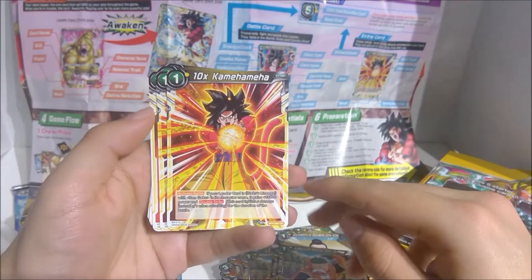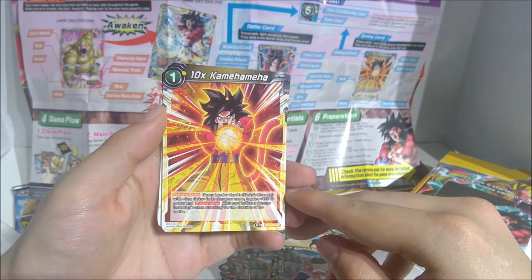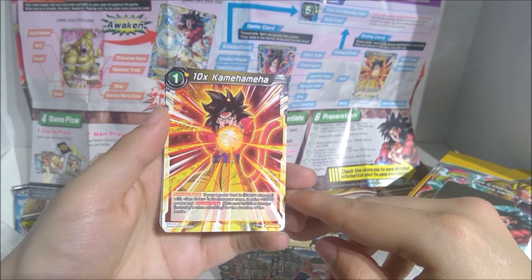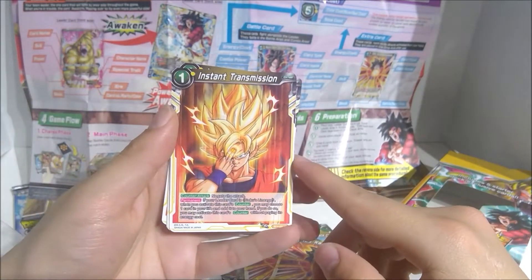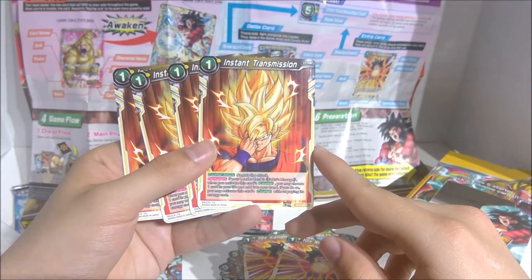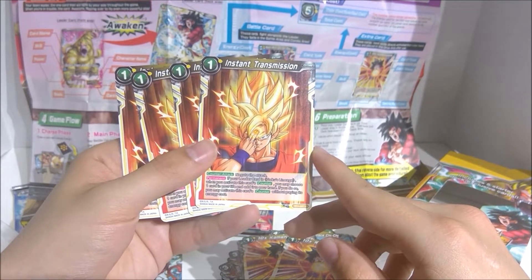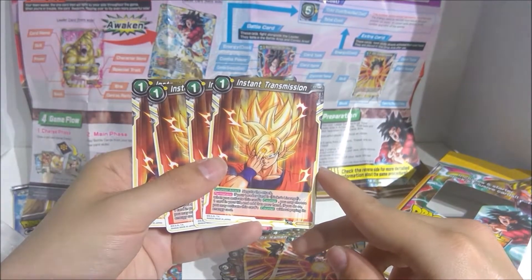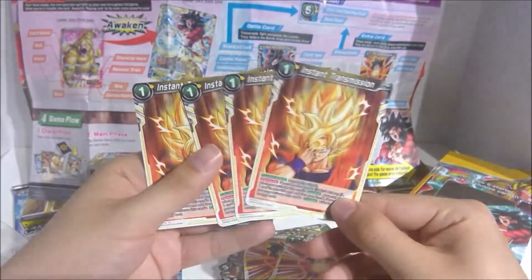Alright, then we have the extra cards. 10 Times Kamehameha: you can activate in battle if your leader is Son Goku — it gets 15,000 power and Double Strike, and it only costs 1. Instant Transmission: this is your stopping-an-attack card. You can negate the attack, and if your leader is Goku you may choose one card in your life and add it to your hand — if you do, you may activate this card's counter without paying its energy cost. So basically you can take a damage to stop the whole attack, or just pay 1 to stop it.